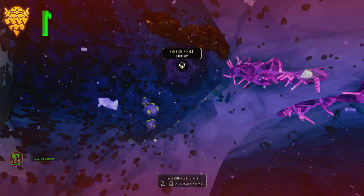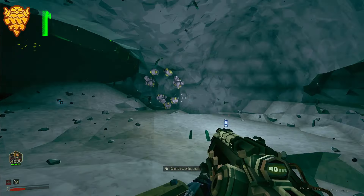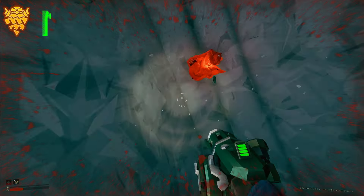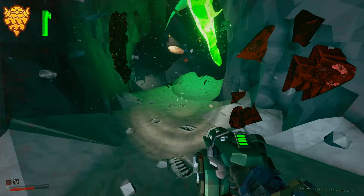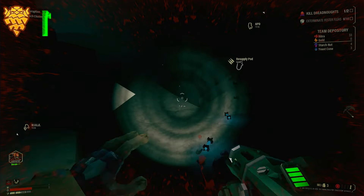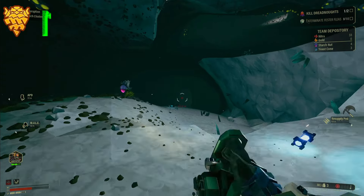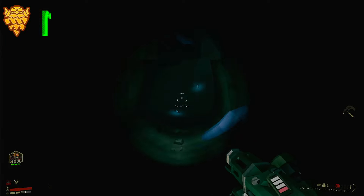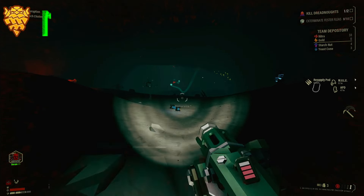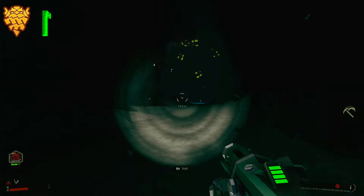That is a dirty cave leech. That is the most unfair cave leech I've ever seen. Bosco chose not to help whatsoever. I want my health back — I'm going all the way over here for health and ammo. I'll save that red sugar. I felt violated after that.